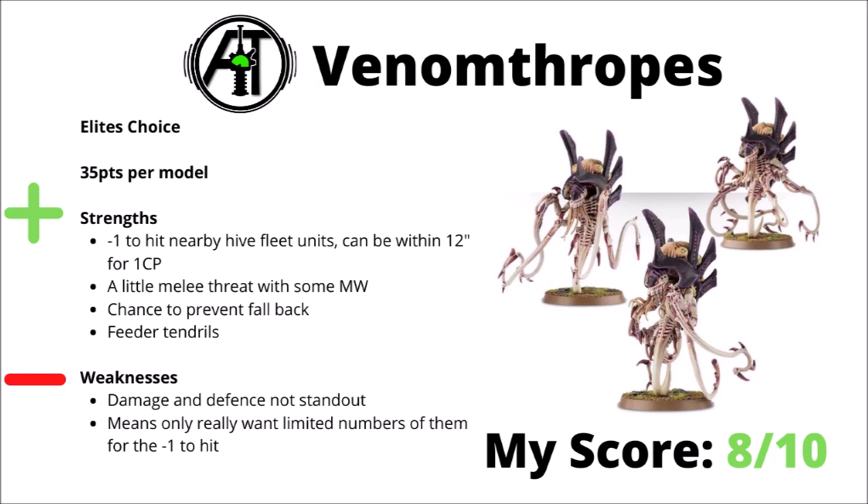Moving on, we have the Venomthropes with their Spore Clouds at 35 points per model. Their main benefit is giving a minus-1 to hit for nearby Hive Fleet units, potentially pushing to 12 inches for a turn of shielding from enemy firepower. They have a little melee threat against infantry with mortal wounds thrown in, and perhaps more importantly a chance to prevent fallback, which could be really disruptive. I'd mainly want limited numbers — maybe just a single unit of three. I'd rate them an 8 out of 10: a unit to take one of, but not to spam.